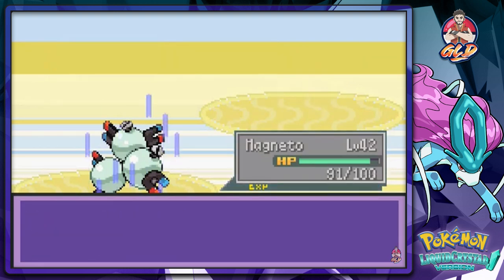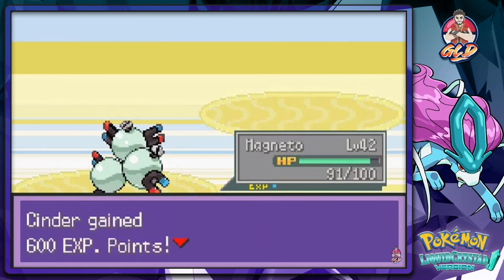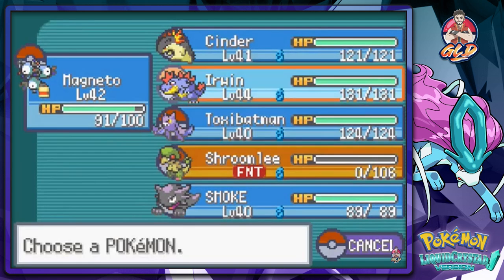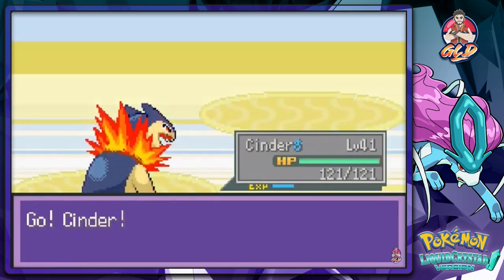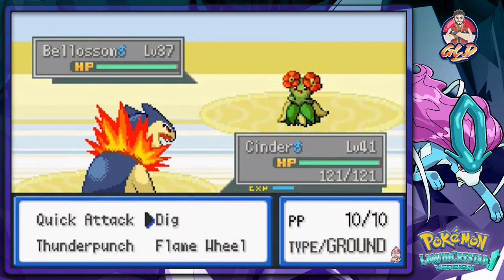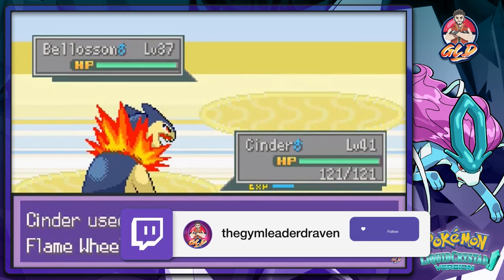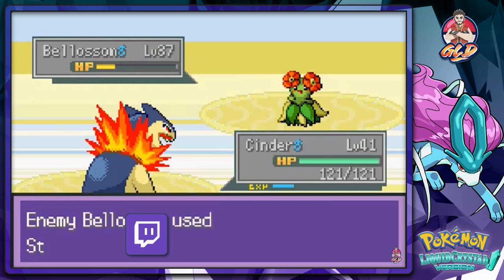Magneto grows to level 42! Sybil sends out Bellossom — let's go with Cinder. I'm still trying to figure out if you can get all three Johto starter evolutions in Liquid Crystal. We got Cinder off an island — I wonder if the third one can be found around here. Going to check while battling.